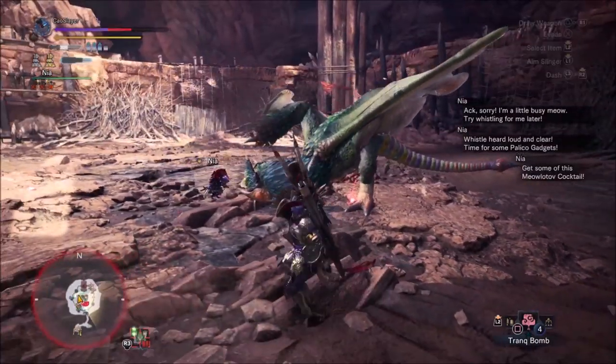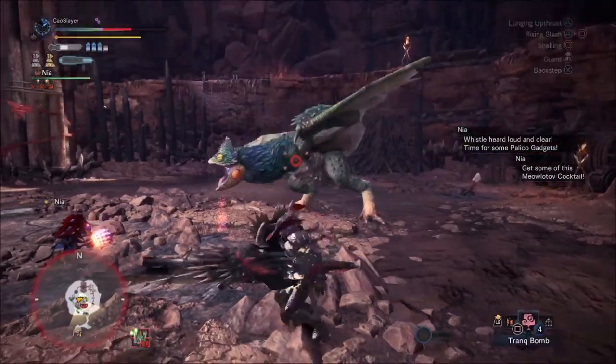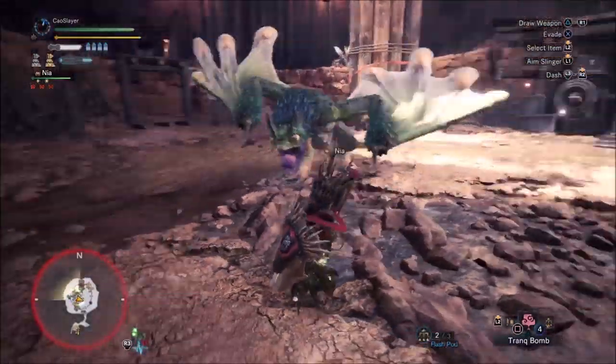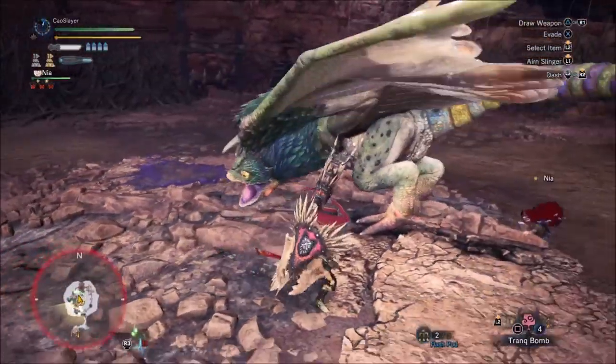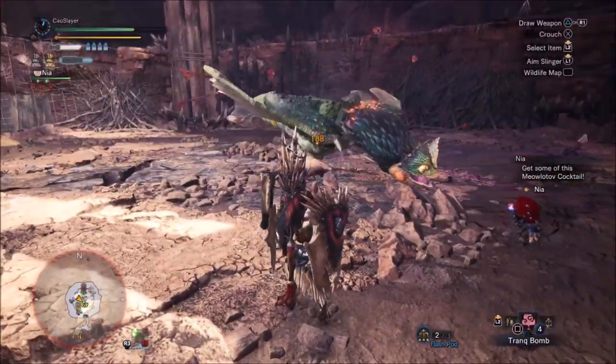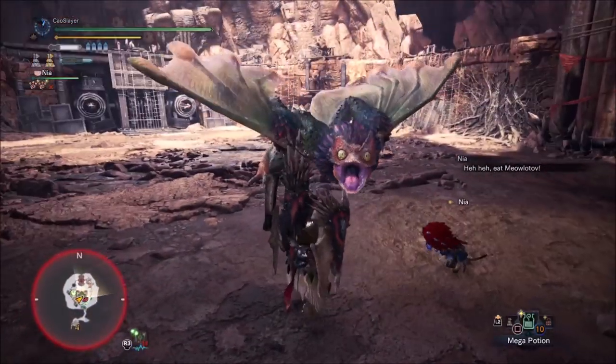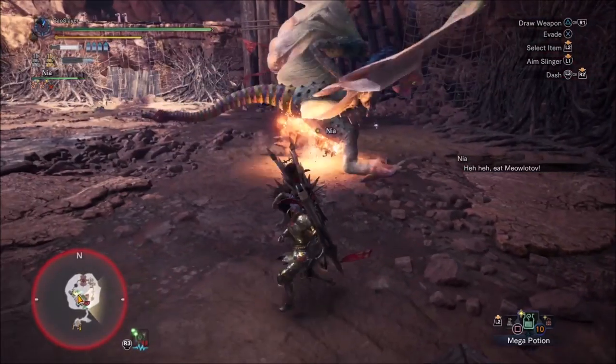The hits can do as much as 90 damage per hit — the damage is hitzone-based and wound-boosted. The normal amount is about 30 damage per hit. The other change is that Meowlotov Assault got buffed and now the cat will throw up to three bombs one after another, doing high damage from 120 to 150 depending on your setup.